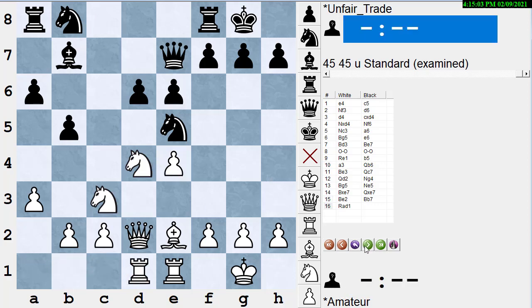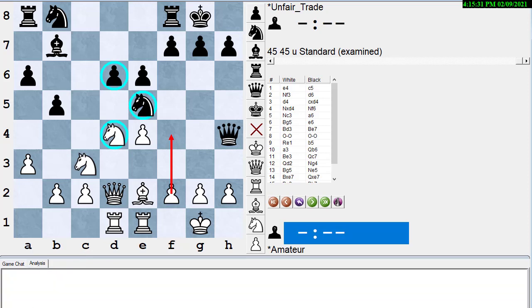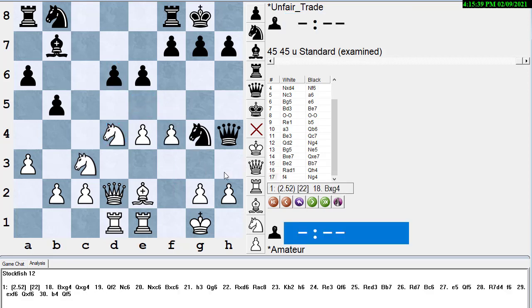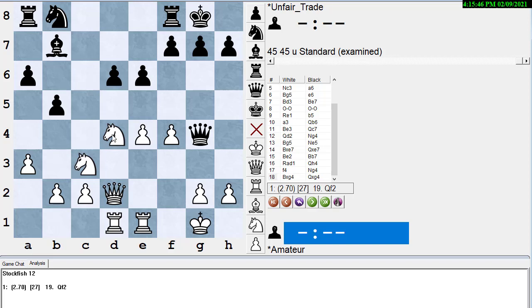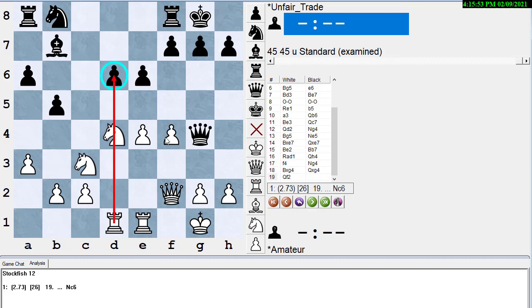Black finally develops the bishop, hitting the e pawn with bishop to b7. White finishes development with rook ad1, putting his rook on the semi-open file and threatening to move the knight and take off the d6 pawn, which is a little weak in this pawn structure. So black abandons the pawn and plays queen to h4. White can go after the d6 pawn in various ways — he could play f4 to get the knight to move. Let's ask Stockfish what the best move order is here for white. f4 is the main move.